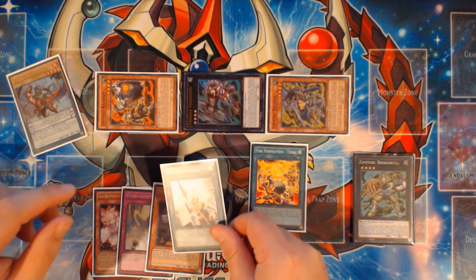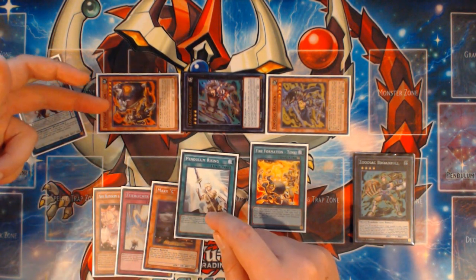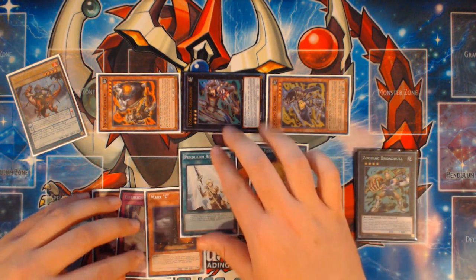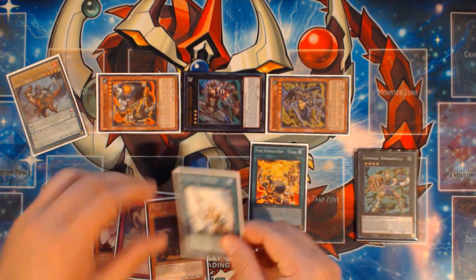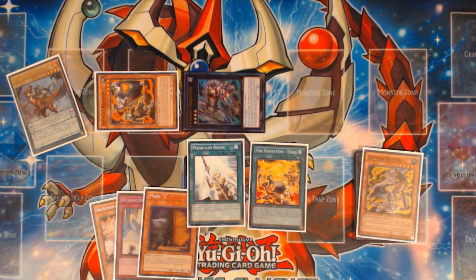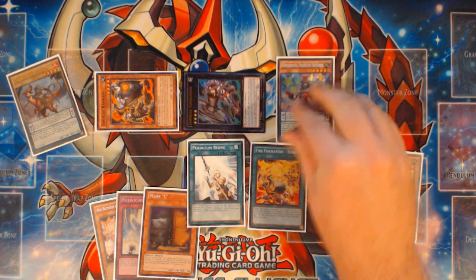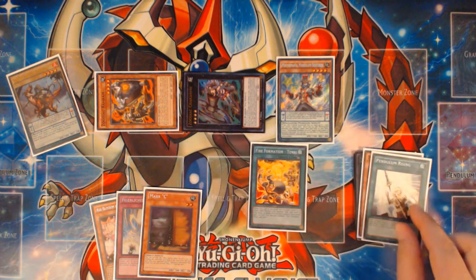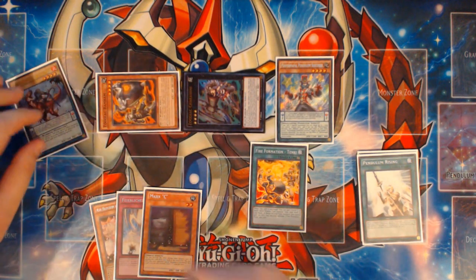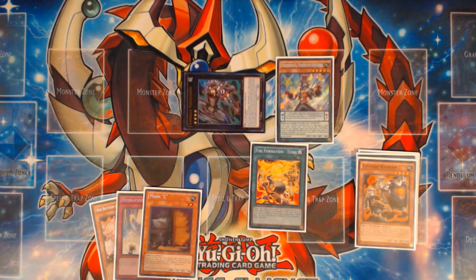In the previous combo we hadn't Normal Summoned yet, so we Pendulum Rising'd and sent the card summoned off Chalka 9 to Grave, and were able to get Pendulum Sorcerer and summon Skullcrobat Joker afterwards. But we don't really have that luxury this time. So instead, we're going to activate Pendulum Rising and send the Rat Pier to Graveyard. The Ram Ram is fine to stay on the board because we want to get some good value.